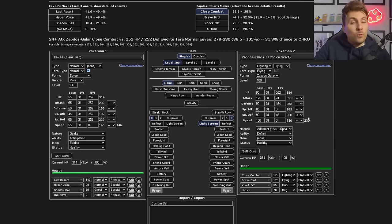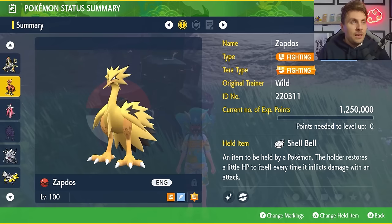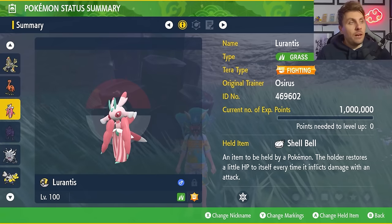With the Light Screen up, even at minus four — so after two Fake Tears — Hyper Voice is going to be a three-hit KO on you. Last Resort is always going to be a three-hit KO on you as well. So Galarian Zapdos matches up pretty well against the Eevee going off these damage calculations. The build will be down in the description below — definitely something I'll be trying this weekend.